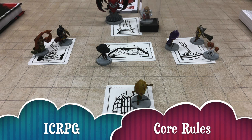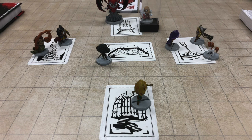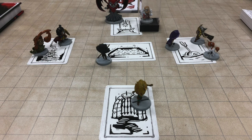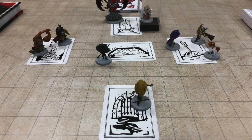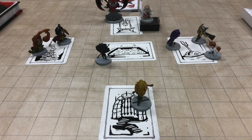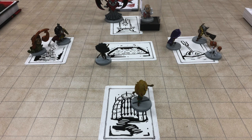Our heroes are trying to free the Dungeon Master from the Evil Bencher, who sits on his throne across the room. We have Hank by the gate, Diana by the pit of acid, Presto and Eric by the statue, and Sheila, Bobby, and Uni over by the lever. In this scene, I would assign a target of 16. So the target number needed to disarm the trap on the statue is 16, to hit Bencher with an attack is 16, and if Diana wanted to jump over the acid pit, the target number would be 16.